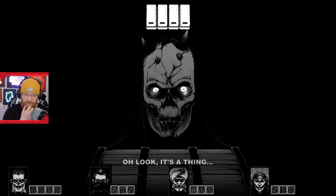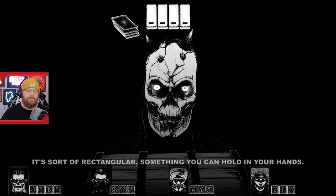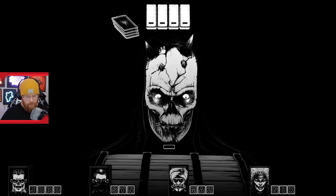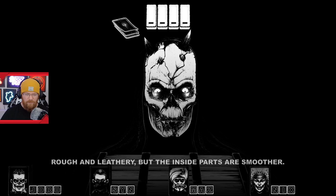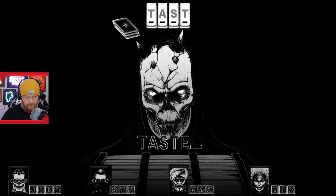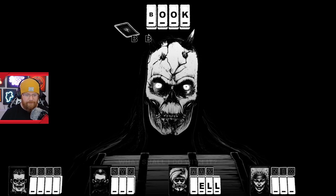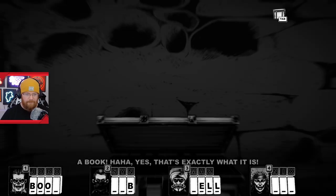Right, so what have we got here? It's a thing. Look. Is that how many questions I've got on the left? Sort of rectangular, something you can hold in your hand. Is it going to be a sword? No. Feel — rough and leathery. Belt? Taste. Oh, it's a book! It's not a belt, it's a book. Yes, that's exactly what it is.